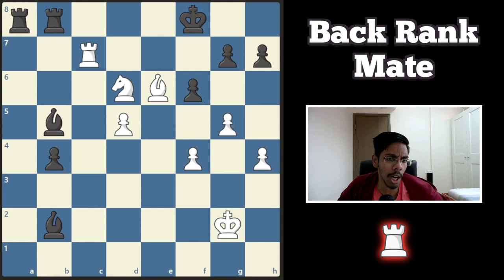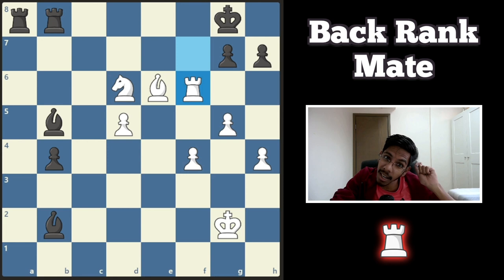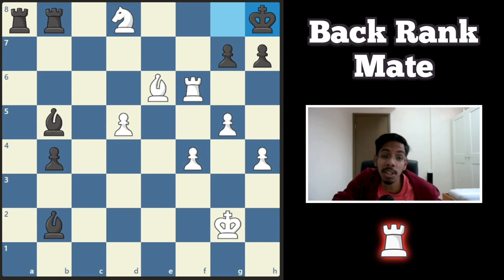On to the first example — white to play and win. Two rooks are defending the back rank. How do you block them out? You start off with a check, push the king into the corner, give a discovery check, back into the corner, another check — king is out. And now your knight, your super smart knight, covers the rook. The f8 square is free to go. Once the king moves, your rook can slide in and win.